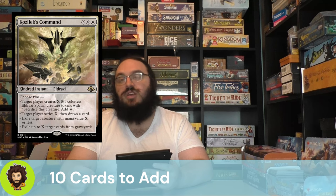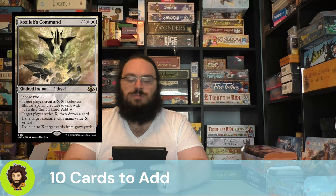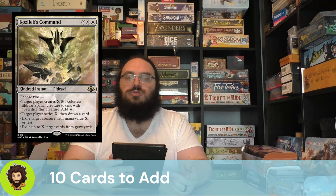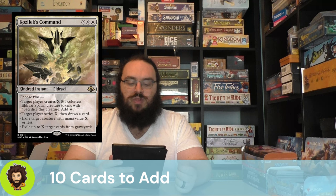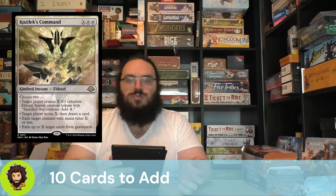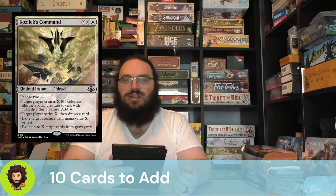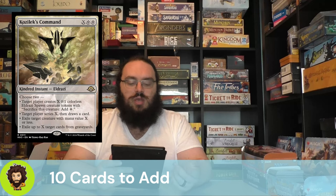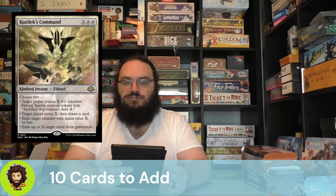Kozilek's Command is an X spell with two colorless — also an Eldrazi spell the commander can copy. You choose two of four modes: create X Eldrazi spawn; scry X and draw a card; exile a target creature with mana value X or less; or exile up to X cards from graveyards. All modes are great. Graveyard hate goes a long way in Commander given rampant recursion. The spawn mode is especially powerful here — you replace almost all the mana spent to cast it and get bodies to chump block.